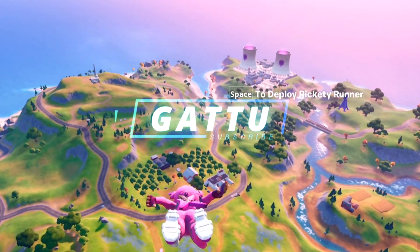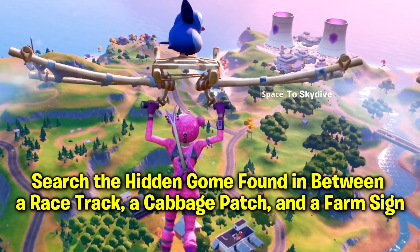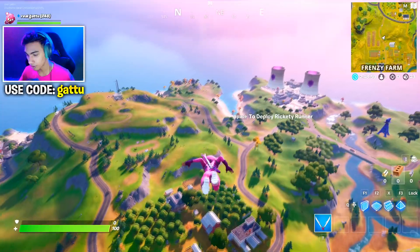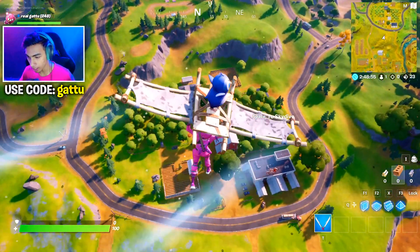Hey, what's going on guys, my name is Garu and today we are completing the Fortnite challenge which is going to be: 'Hidden gnome found in between a racetrack, a cabbage patch, and a farm sign.' So all you got to do is drop in at this exact place where I'm dropping in right now.